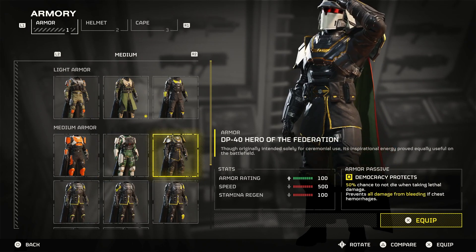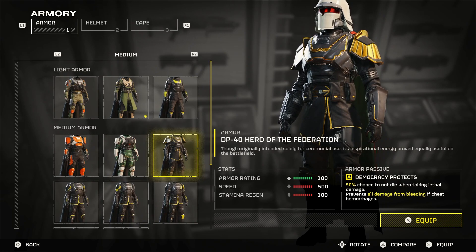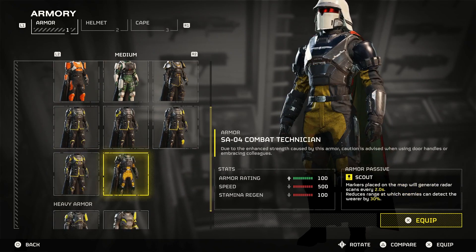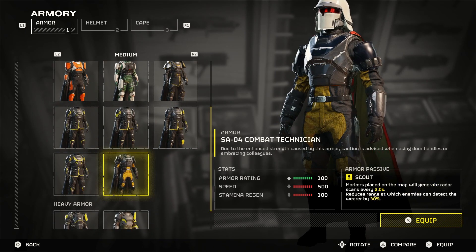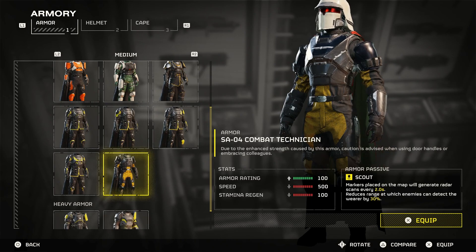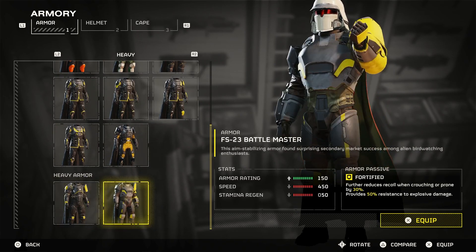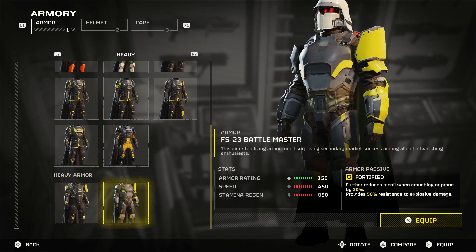I like this one as well — 50% chance not to die. I've had that help me out quite a bit. Then there's just higher armor rating, range for the scans, reduction in recoil, and 50% reduction in explosive damage.